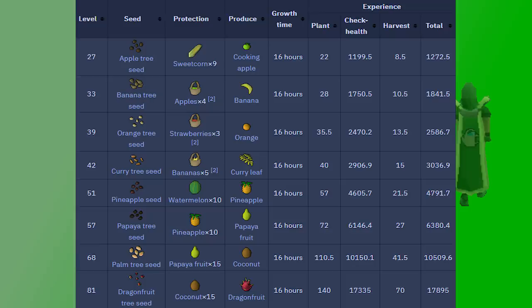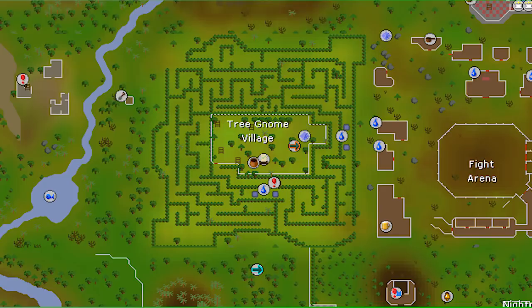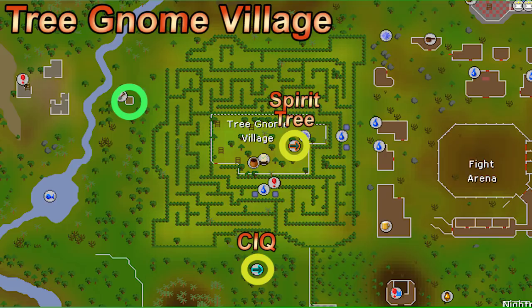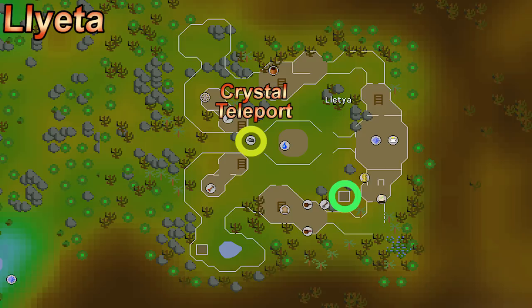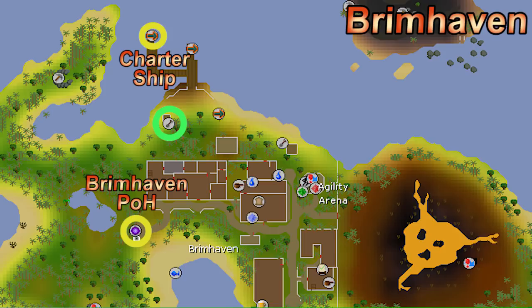Starting with fruit tree locations: the gnome stronghold has one very close to the regular tree patch, so I often hit both using the spirit tree. You can also use the balloon system, achievement cape teleport, or royal seed pod. Near the Tree Gnome Village, use fairy ring code CIQ or a nearby spirit tree with Elkoy leading you out of the maze. There's a tree in Lletya, accessible via teleport crystal from the quest. Catherby has a patch at the base of White Wolf Mountain — best reached with the Catherby lunar teleport at 87 magic, gnome glider, charter ships, or just Camelot teleport. In Brimhaven, charter ships from Catherby work well, or plant a spirit tree nearby, or have your house in Brimhaven.